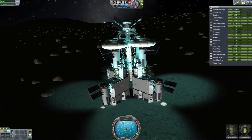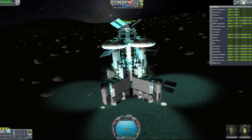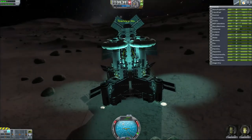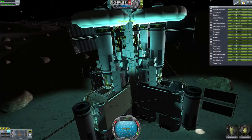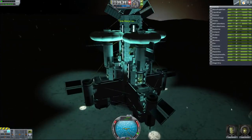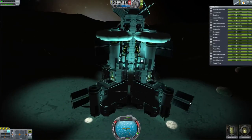Our next priority is to send another ship to Eve to mine water and substrate. Everything's full. We've got Edley and Lodaly just kind of hanging out. I believe that is good enough for our first mission. Our next mission, we will be landing on Eve. The game just crashed, so mission accomplished.